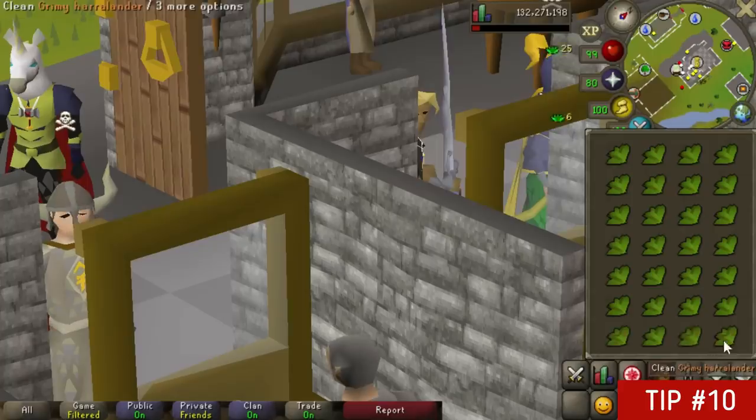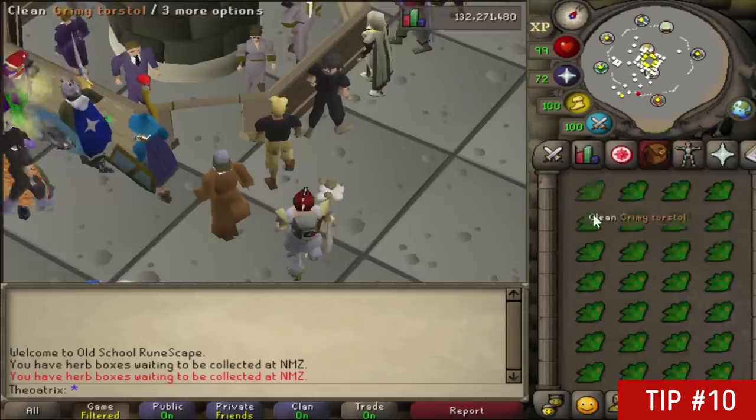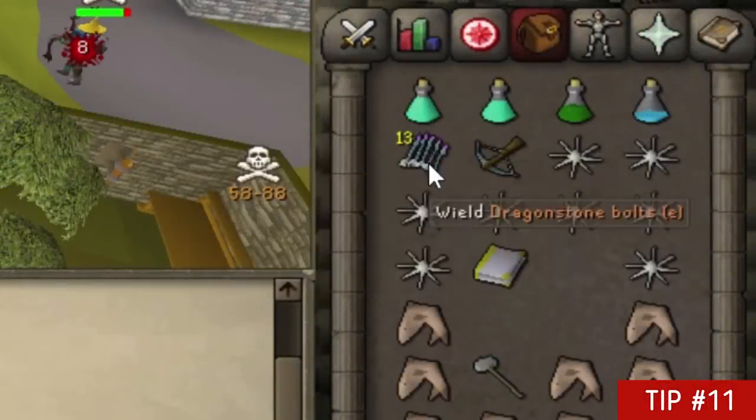Cleaning herbs is my favorite way to perfect your switches, since you'll only ever clean a herb if you clicked on the slot properly. At the same time you can make quite a bit of money per hour with some herbs, because people mostly dump grimy herbs.